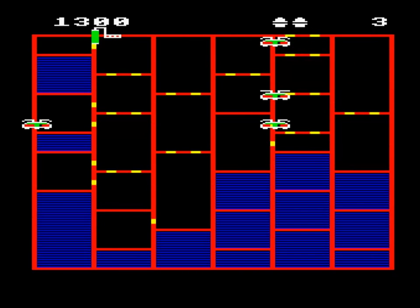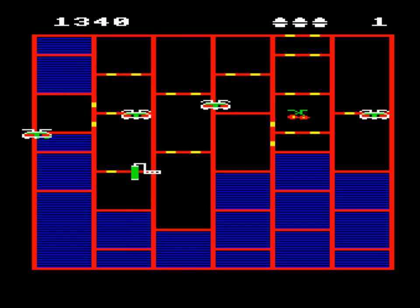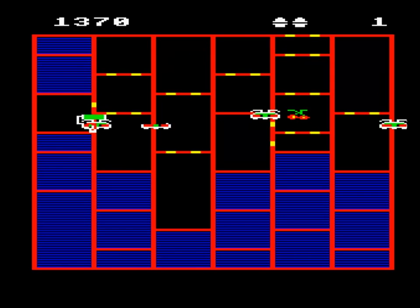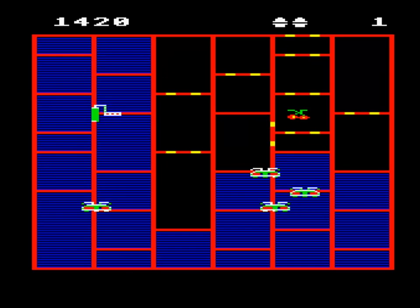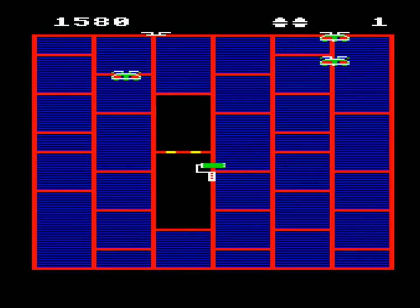However, the grid is also patrolled by a number of monsters with whom contact is fatal. If they get too close for comfort, pressing the shift key causes them all to jump in the air. Or at least it should do, but on some occasions it seems to take too long to register and you die instead.